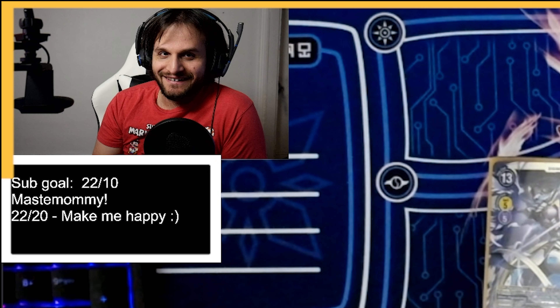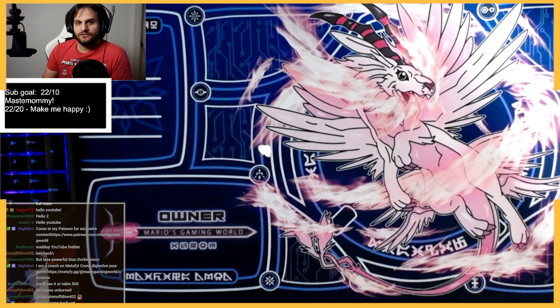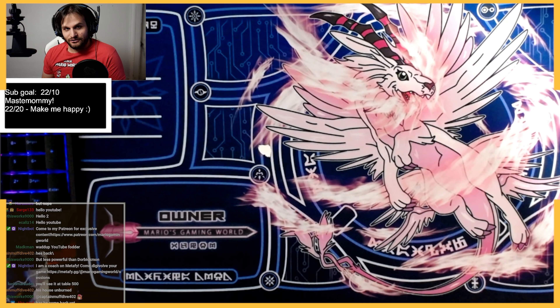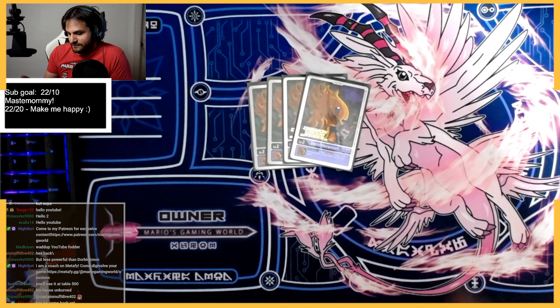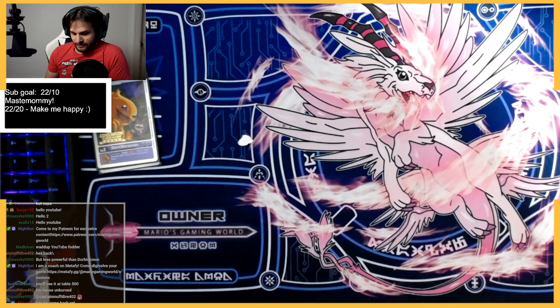To start off with the deck profile, we're going to do four copies of Demimera — on deletion draw and discard one. That's the only egg you need; nothing else really matters in this deck. If you delete, you get rewarded for deleting — that's it.